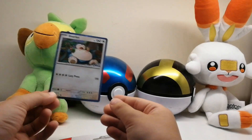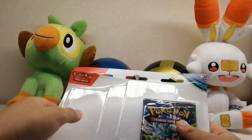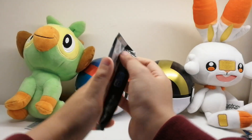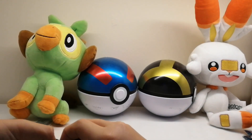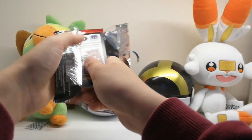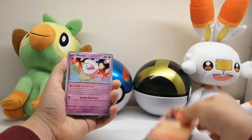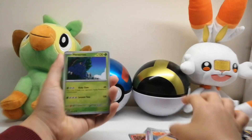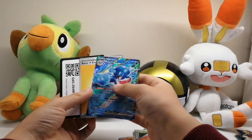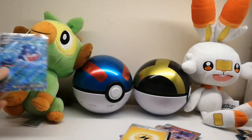We have the Snorlax promo and the code card right here, and then we have three packs of Twilight Masquerade. So our first pack of the brand new set — starting off with Eevee, Phantom, Slugma, Swirlix, Ogre's Mask, Pura Pass, Heracross, Helioptile, Lampant, and starting off with a Palithine EX. Pretty good — first hit of the day, a regular EX.